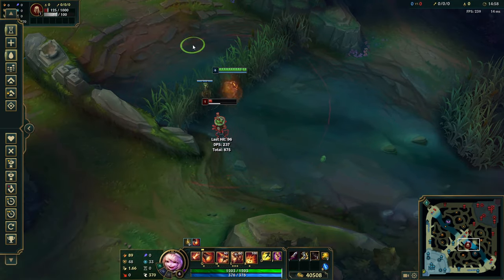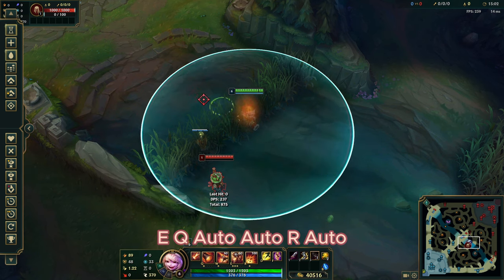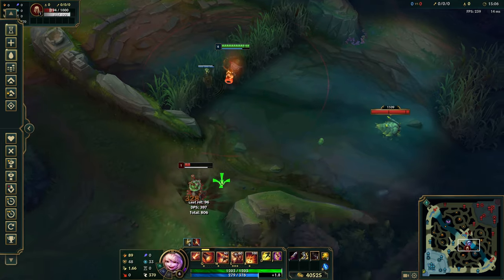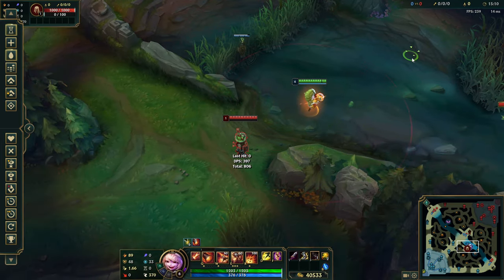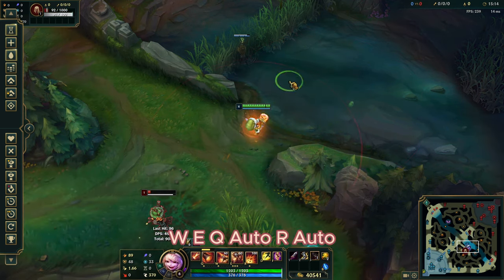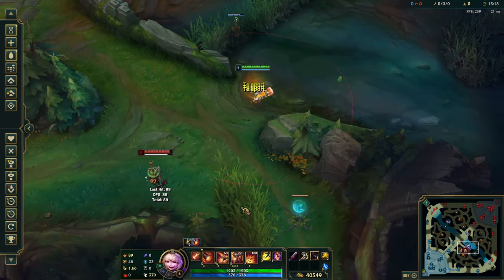The other combo is E-Q, auto, auto, alt, auto — that does the biggest burst damage on someone at half health, and you can kill them with that. If you've already landed your W, it becomes E, auto, alt, auto — so you do one less auto. That's pretty much all there is to Tristana's main combos.